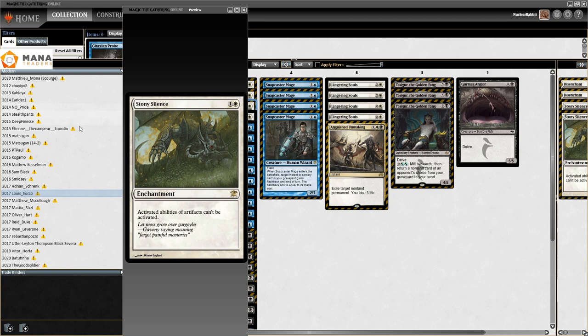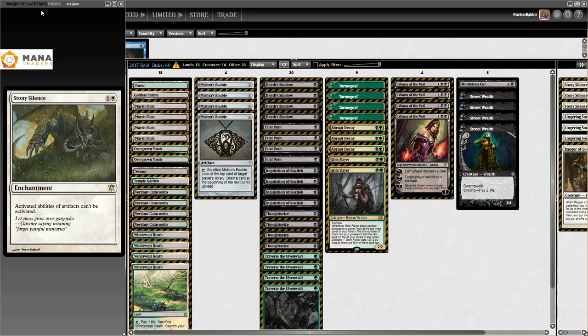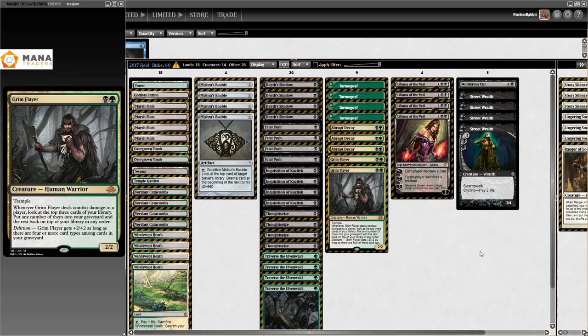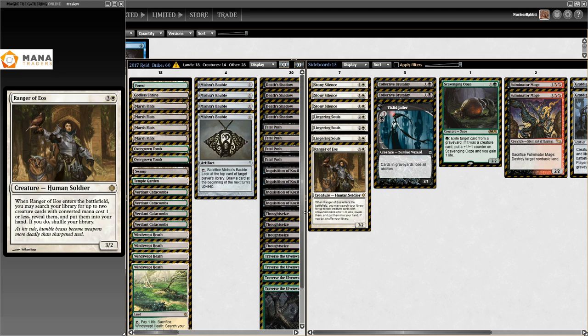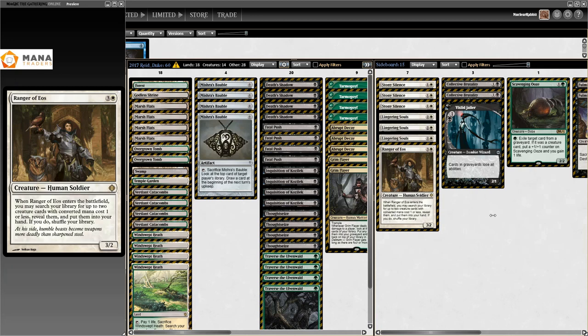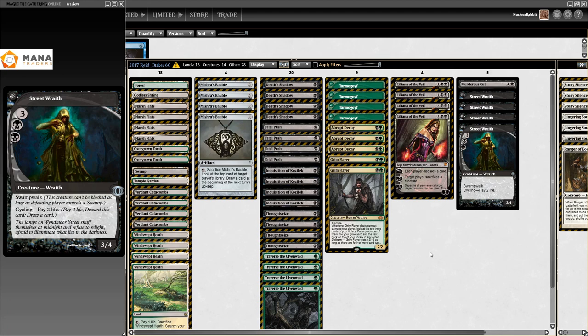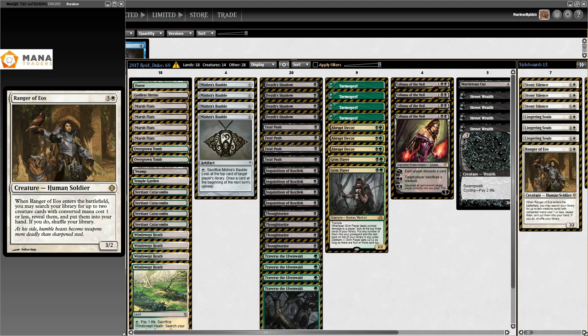Then at GP San Antonio we have Reed Duke. I think he just meant to play Jund but ended up here - Reed Duke is just a Jund guy. He played a Black-Green version of the deck, a BG Traverse the Ulvenwald based Death's Shadow deck, splashing white in the sideboard for white cards, making the mana base a bit more stable. Ranger of Eos, Lingering Souls, Stony Silence in the sideboard - clearly inspired by his Channel Fireball teammates. He did really well at that GP. This is the first Abzan Shadow list I could find - Abzan in the sideboard.